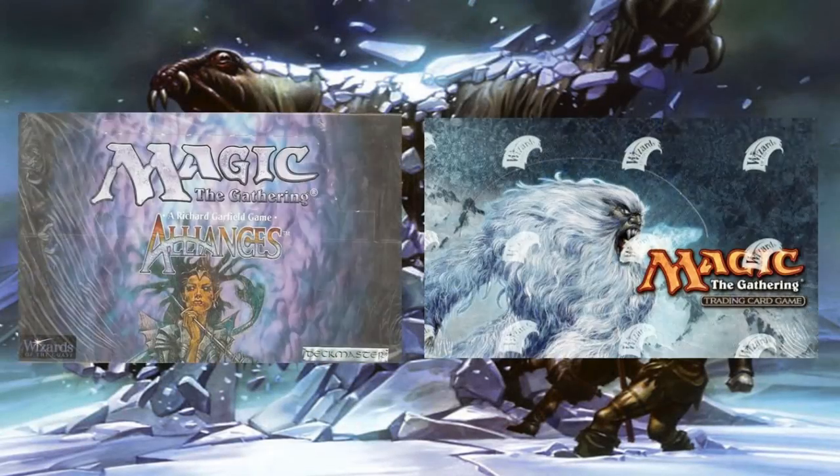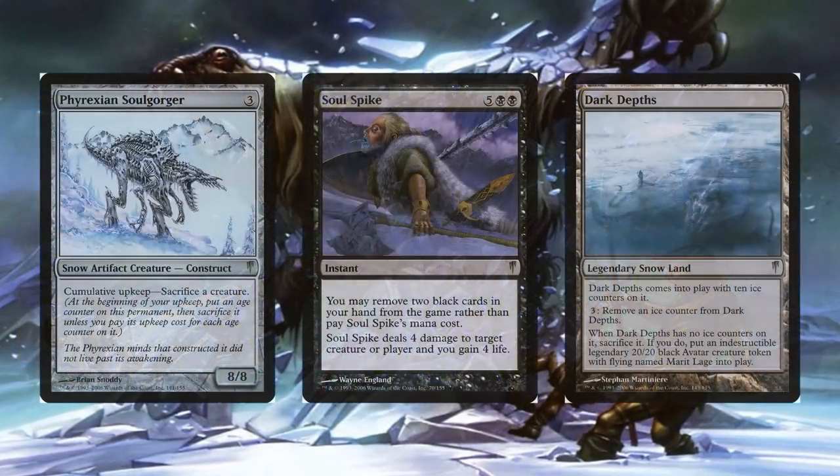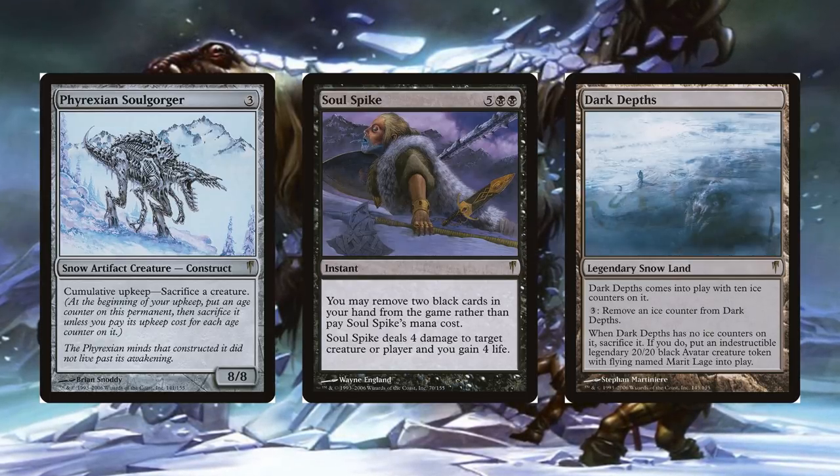The designers and developers wanted to hit a retro feel for the set since there was a decade-long gap between Alliances and ColdSnap. Thus, items such as cumulative upkeep, pitch cards, lands that do not tap for mana, and the snow-covered lands were just some of the things included in this expansion.